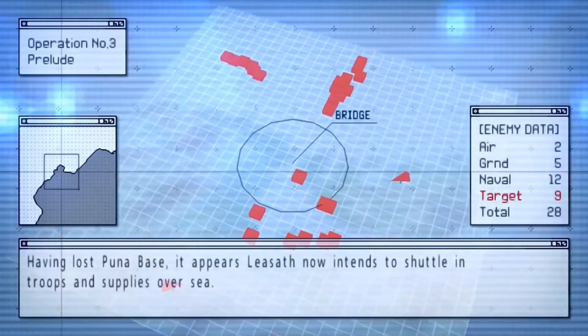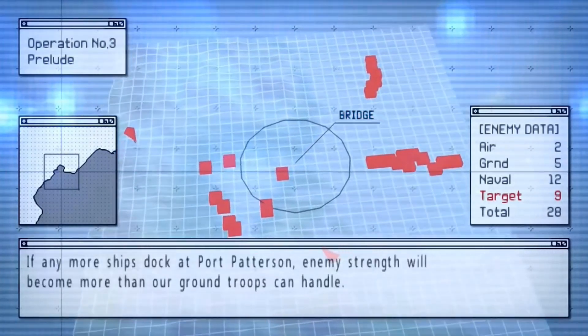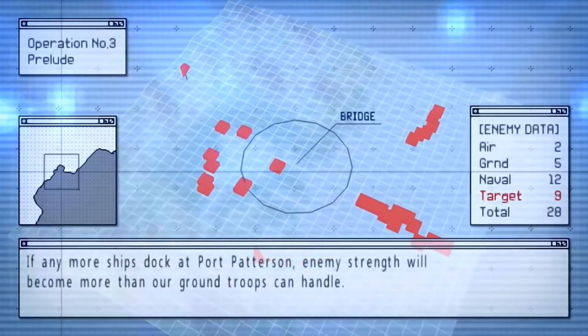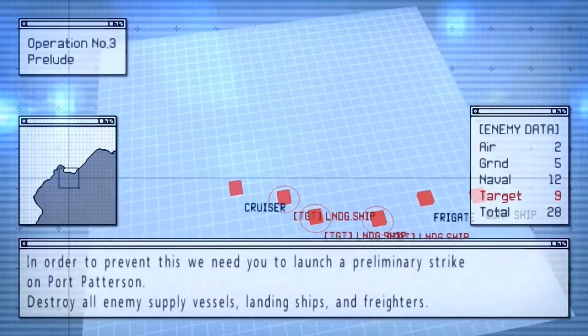Having lost Puna base, it appears Lasath now intends to shuttle in troops and supplies overseas. If any more ships dock at Port Patterson, enemy strength will become more than our ground troops can handle. In order to prevent this, we need you to launch a preliminary strike on Port Patterson.